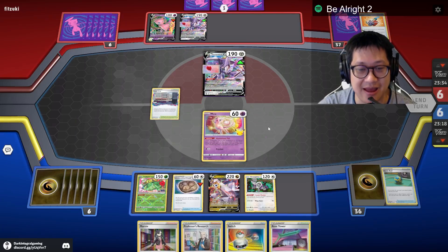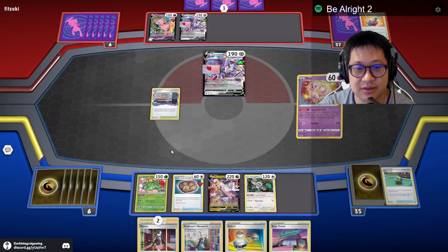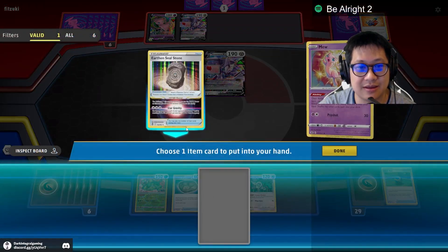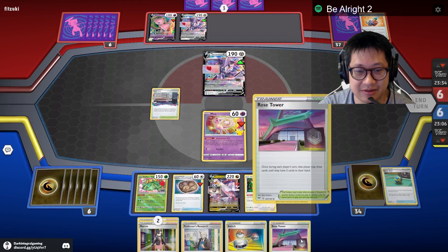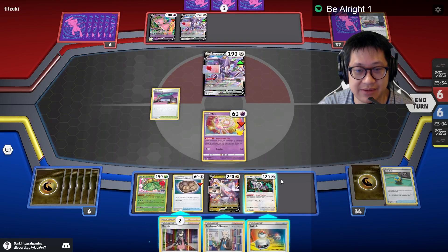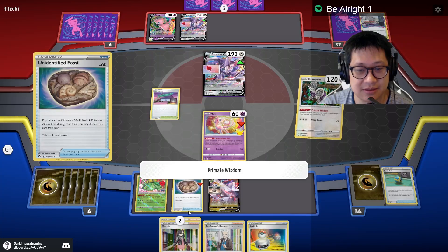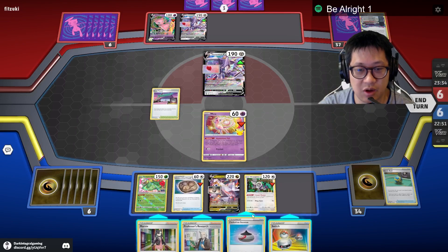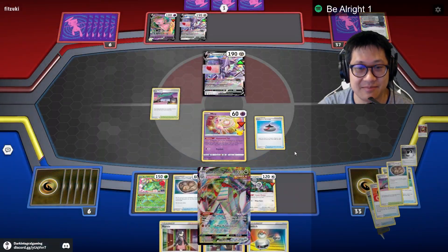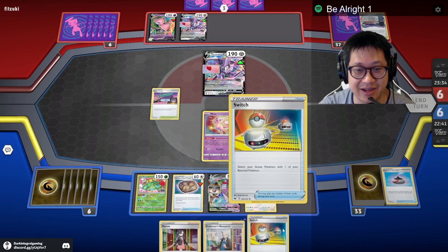Oh my gosh, I'm still alive. Let's go ahead and get rid of this. Let's see what we get. Let's throw this down, throw this here. Do we want to send Duraludon now? Not when he's not ready. I might not be able to set him up here — Primate's Wisdom. The switch is very good. Let's keep Marnie. Oh yeah, baby — in that case even better. Hey Duraludon, you're up and ready to go. Perfect.